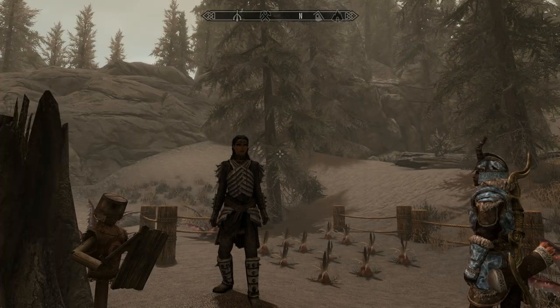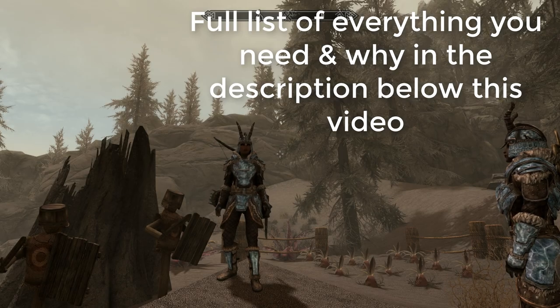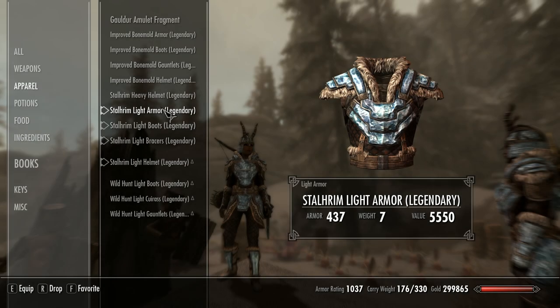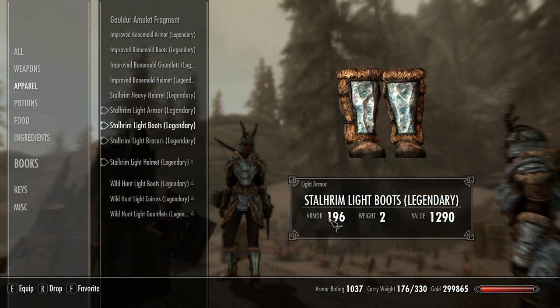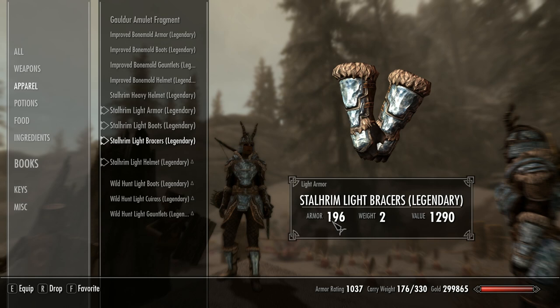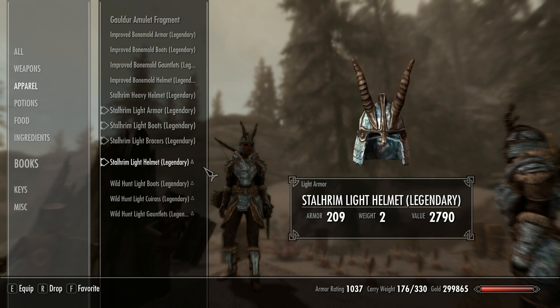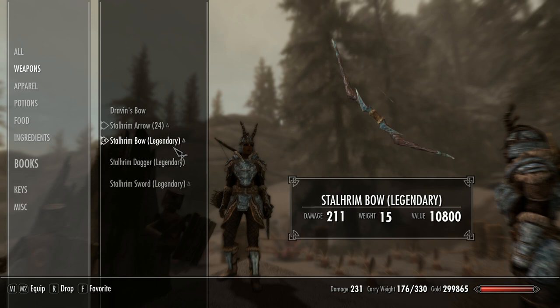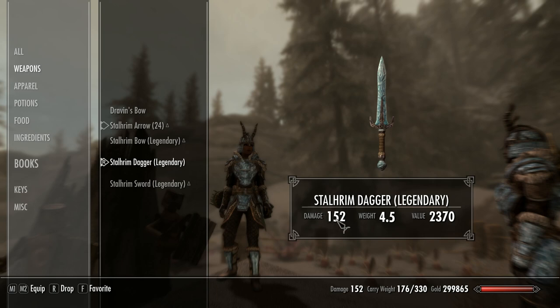Ingredients for Fortify Enchanting — use any two of the following: ancestor moth wings, blue butterfly wings, chaurus hunter antennae, hagraven's claw, snowberries, spawn ash, and spriggan sap. Ingredients for 45 smithing potions — any two of: blisterwort, glowing mushrooms, sabre cat tooth, and spriggan sap. Have enough items ready to be enchanted — you'll be making several Fortify Alchemy sets. For alchemy gear you can use helmets, hoods, circlets, amulets, necklaces, gauntlets, bracers, gloves, and rings. For smithing gear you can use necklaces, armor or clothes, gauntlets, and rings. I've crafted three sets of armor and a weapon for direct comparisons.